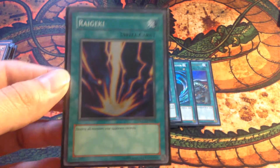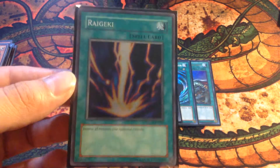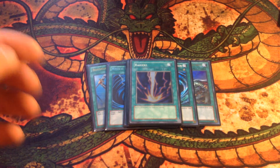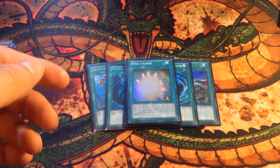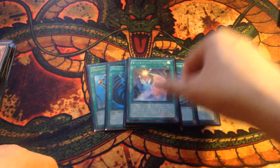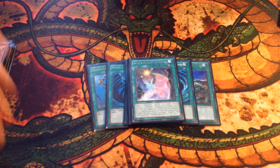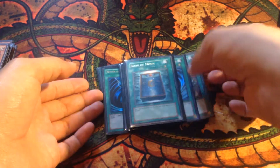One Raigeki — the card comes in handy every now and then. It hasn't really had much of an impact since it came off the ban list, but it's just a really nice card to destroy all your opponent's monsters on the field. Soul Charge — bring back those Tellarknight monsters, four Xyz summons. I'm starting to use Skybridge again — pretty nice card; you can switch out during the end phase and then bring back another monster, and that monster can also attack. One Book of Moon — Book of Moon's always a nice card to have. That'll do it for the spells.